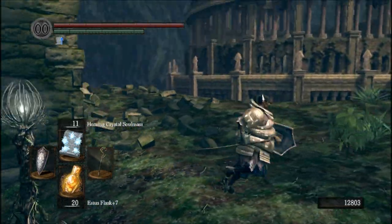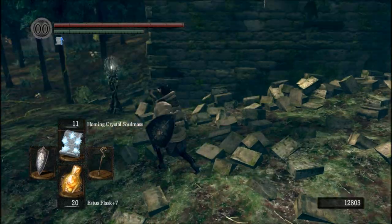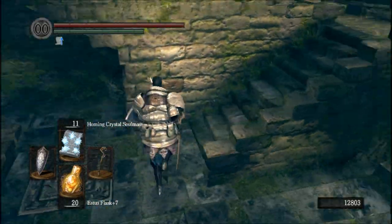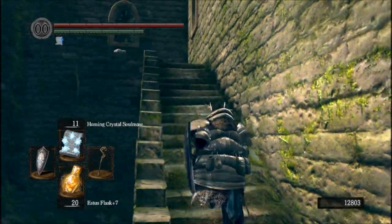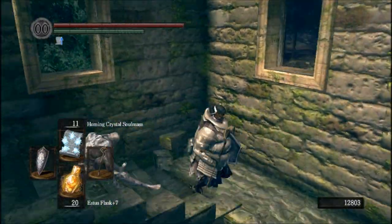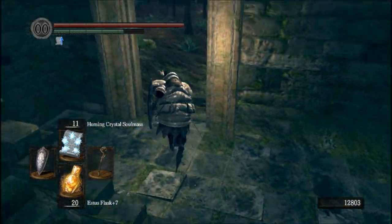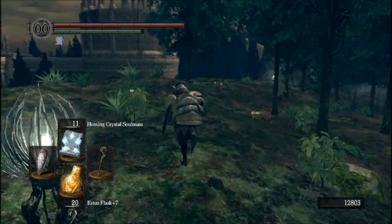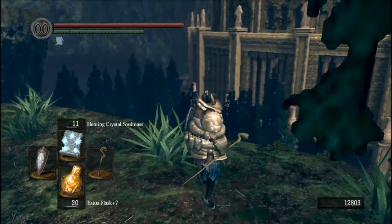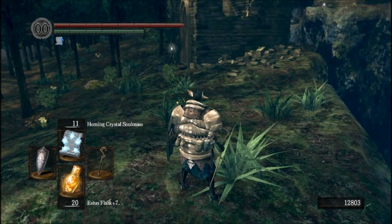We come out here — this building. Remember? Building over there with a window in it. This building — remember? — exactly where the lift is and where the stairs are. Down there: Abyss, far down. Basin — down that way, not as deep.